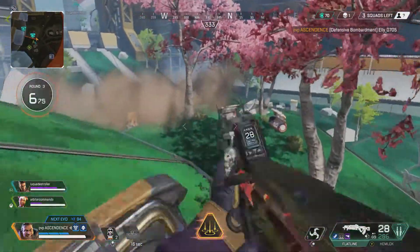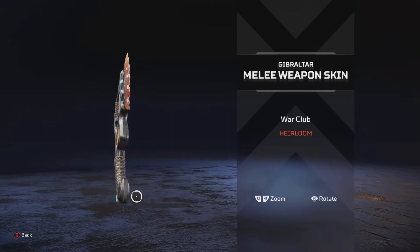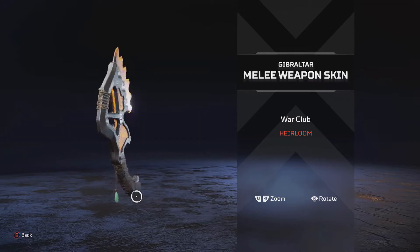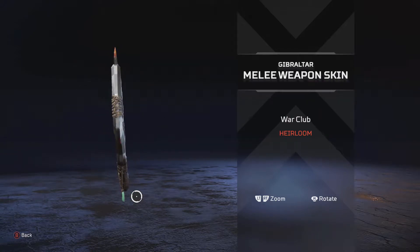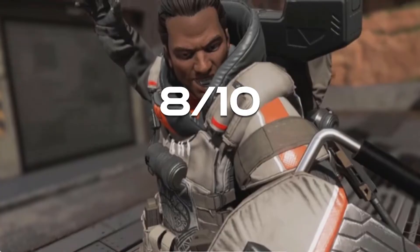Speaking of using stuff, he has an heirloom now. We already knew what it was going to be at the beginning of the season, but it's cool. Even though I don't have it, or just one in general, I'm glad for the Gibraltar mains. All in all, Gibraltar's an 8 out of 10.